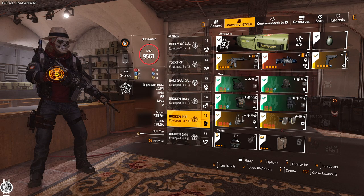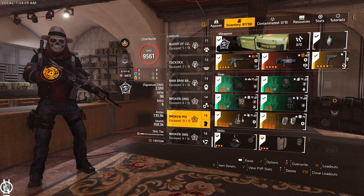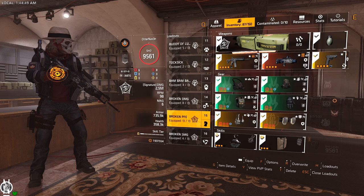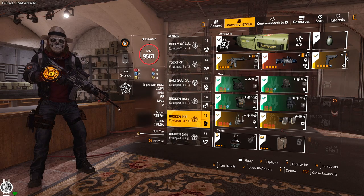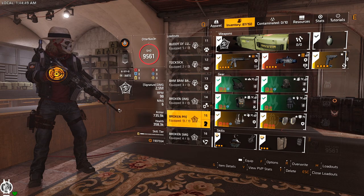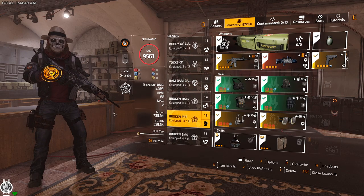Welcome to my quick overview of the Broken Protection from Elites build — an elite build basically made for Countdown. 99% of the enemies inside Countdown are elites, so why would you run anything else? You only have a couple of red and purple dogs in there, and that's it.